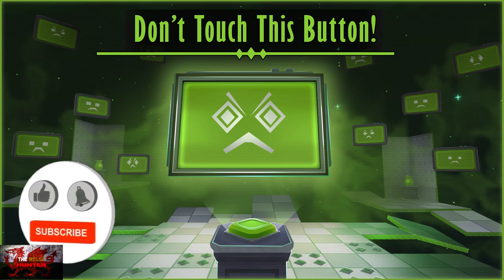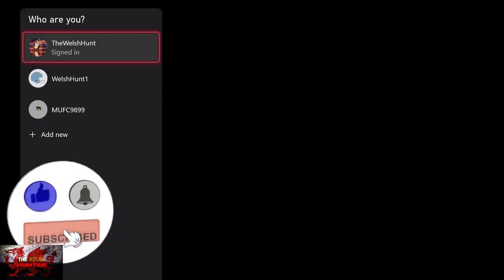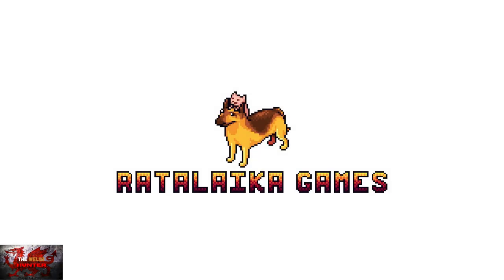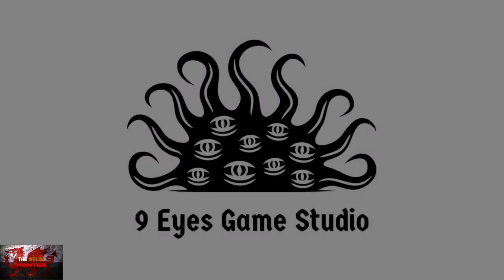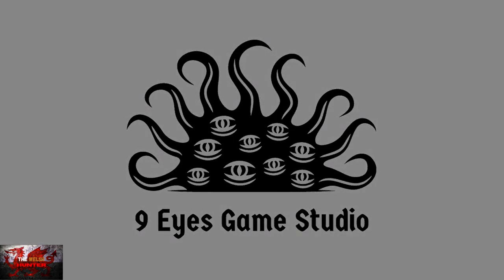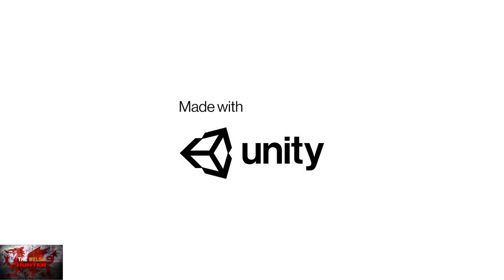Hello there guys and gals, the Welsh Render here, back with yet another 100% achievement and trophy guide, and this time we are getting it all in the fun puzzler, Don't Touch This Button. This was developed by Nine Eyes Game Studio, published by Rattelike Games, released on the 24th of September 2021 and is available for just £4.99, usually, but is on sale right now for £3.99.